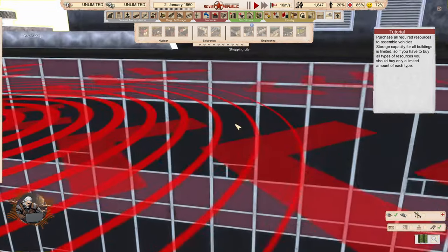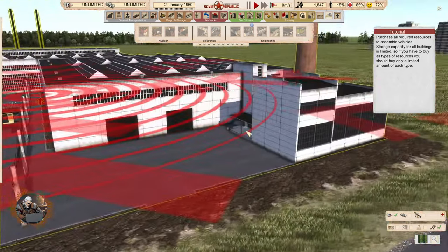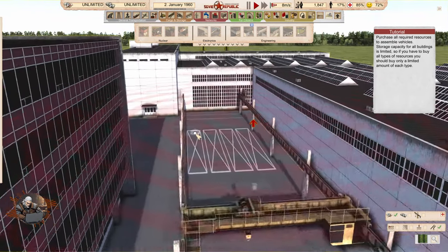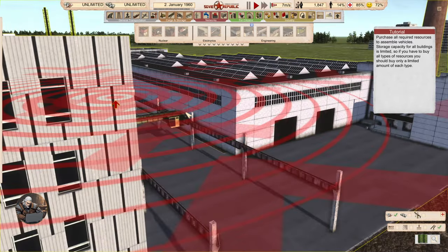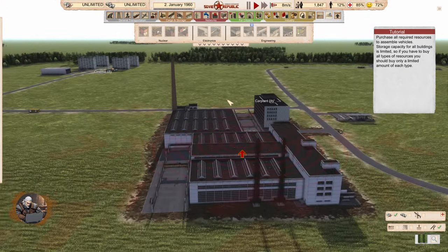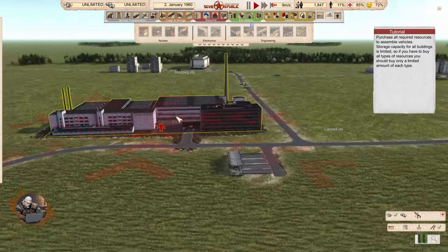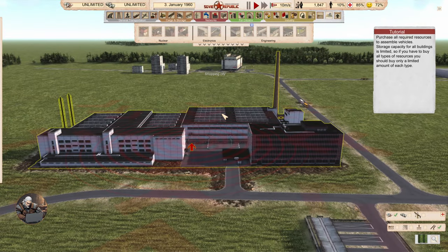And we have an entrance of some kind. And that's a moving crane. Very cool. Chimneys, of course — I mean, it's the Soviet Republic. I don't think they need chimneys in the vehicle production plant, but I will allow it.